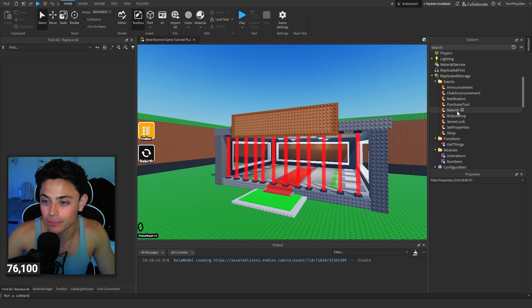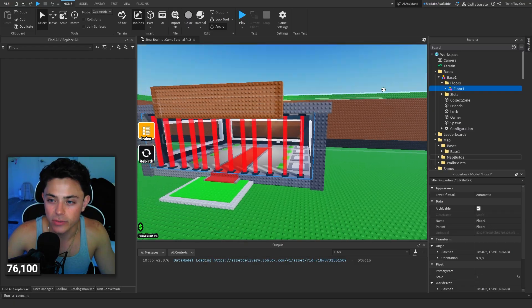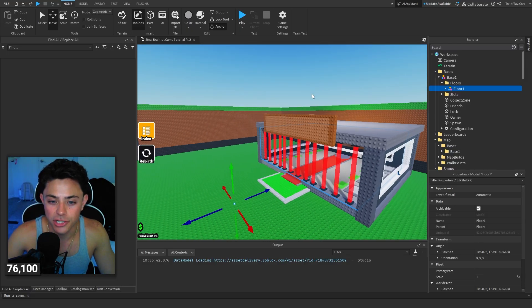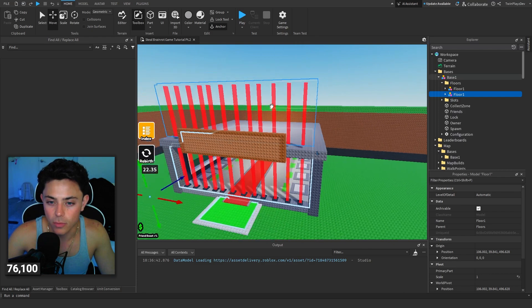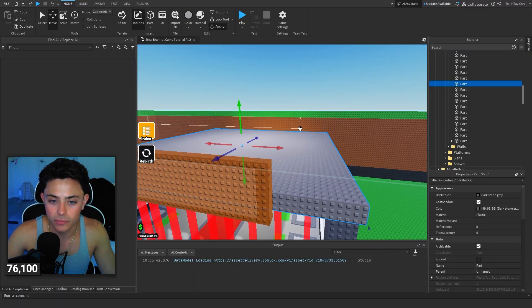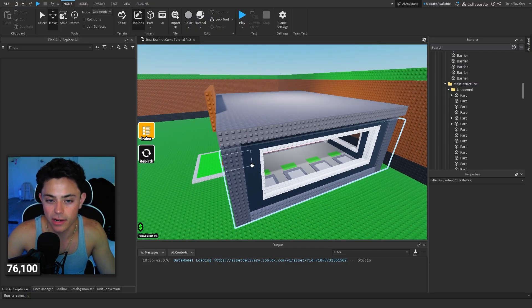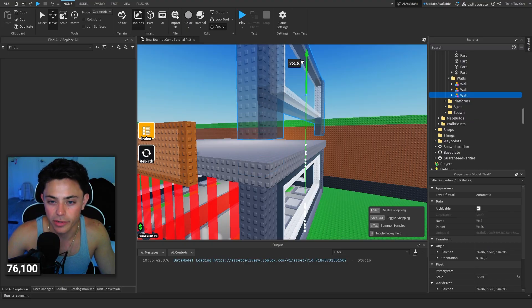So making new floors — you go into these floors right here and you can see we have these slots but we can worry about that later. Going in here we have floor one and then floor two. So making floor two we're actually going to duplicate this and put it up here. Actually, let's build it first. For the second build I think how Steel Brand Rot does it — correct me if I'm wrong — you want to build the wall first.